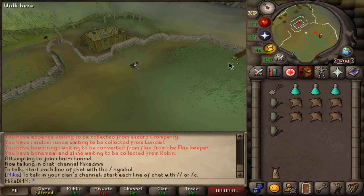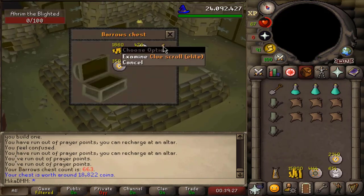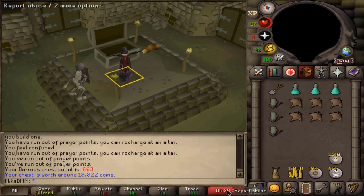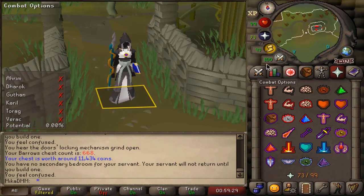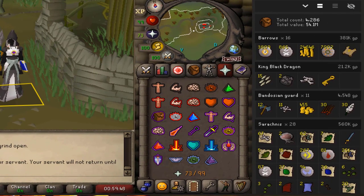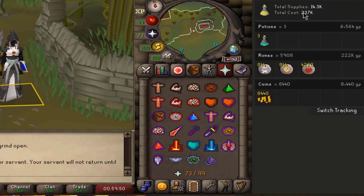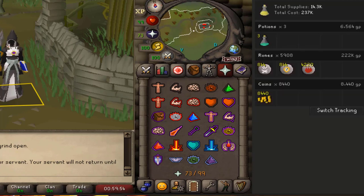Once again the timer is right here in the bottom. Let's go ahead and do this for a solid hour. There's an elite clue scroll — I'll do this at the end of this hour. We still got 20 minutes to go. We're ending on 668 KC. Once again, we have done 16 chests, 381k made, and when it comes to supplies, 237k in supplies. So in this hour we made a little bit over 100k. Perhaps hour number three is going to be better.